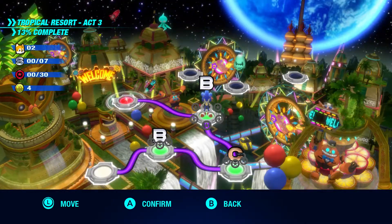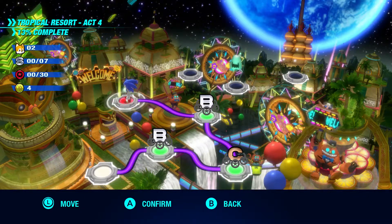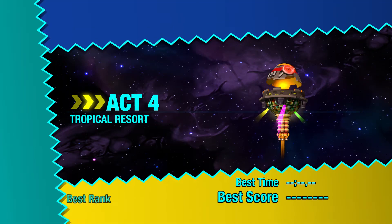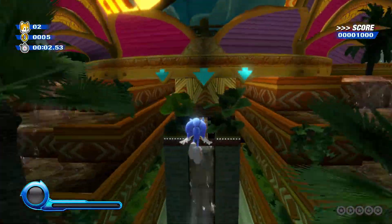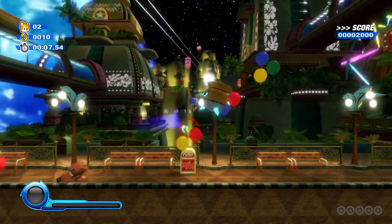Now we're done with this one. We're gonna go ahead and take on Act 4. I honestly don't know how many acts there are, but I know there are only like 7 worlds in the game. I'm gonna do all of Tropical Resort, then once I finish through that, I'll save the next stage for Part 2. That's actually pretty fun.